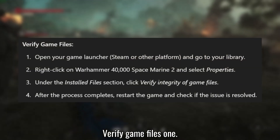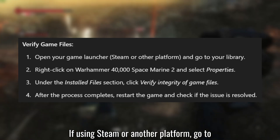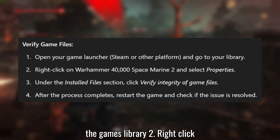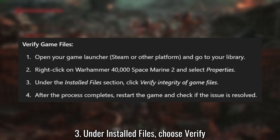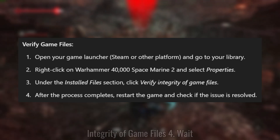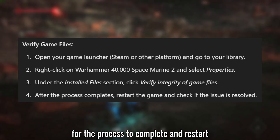Solution 4: Verify game files. If using Steam or another platform, go to the game's library. Right-click Space Marine 2 and select Properties. Under Local Files, choose Verify integrity of game files. Wait for the process to complete and restart the game.